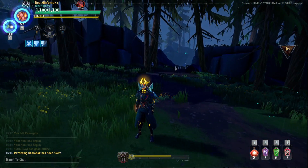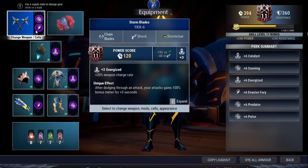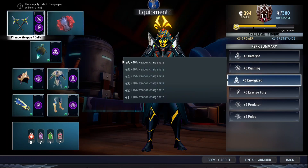Why? Let's check the perk summary real quick. We can take a look at the unit effect of these Stone Blades: after dodging through an attack, your attack gains 100% bonus meter for 3 seconds. So every time you dodge through an attack, you can build your momentum — the stacks of your Reaper's Dance — faster. 100% means two times faster. Combined with Energize, which gives you an additional 40%, that's why you can recharge your momentum and the stacks of Reaper's Dance faster than any other weapon.